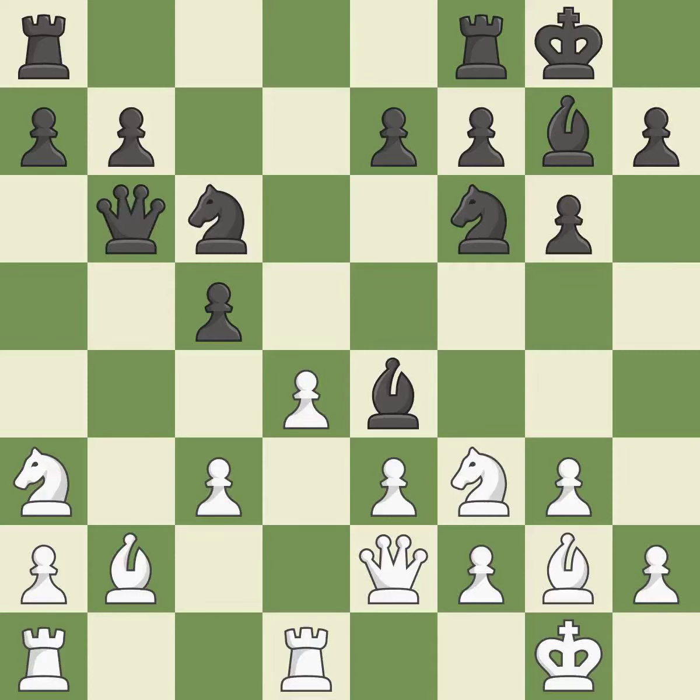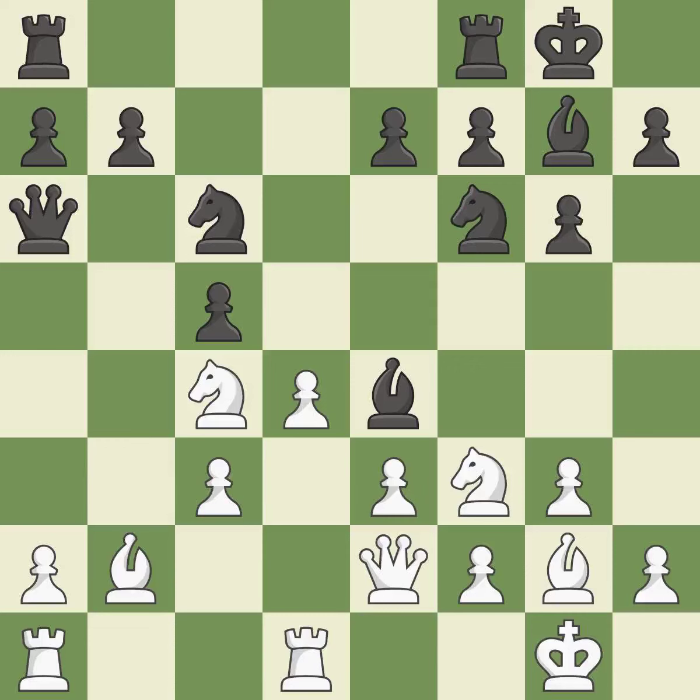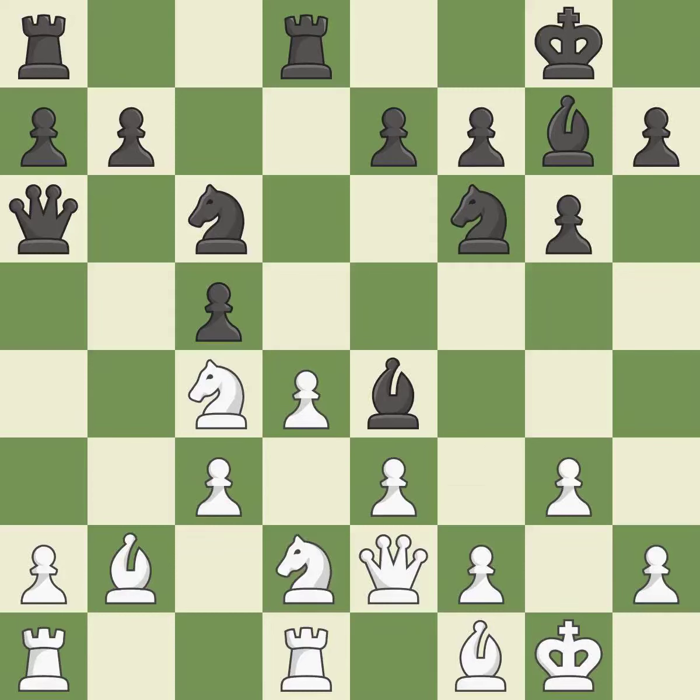The attacked pawn is protected — ideal. When the queen retreats, this attack wins a tempo, moving the queen to safety. The best choice is a logical response here. This buys time by putting a rook in danger and getting it to flee.